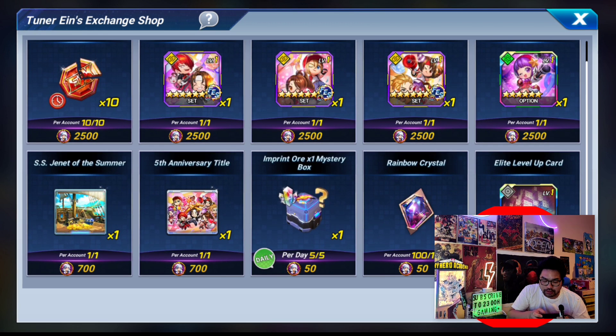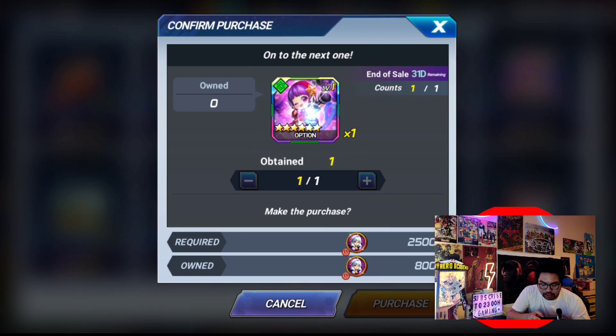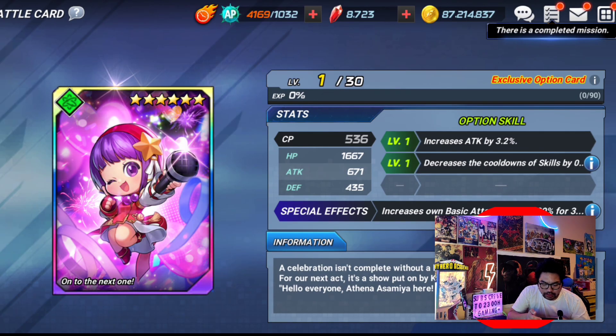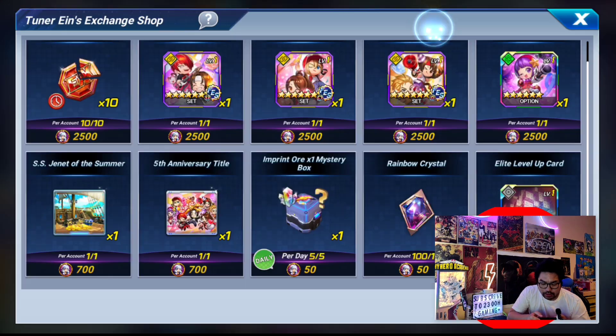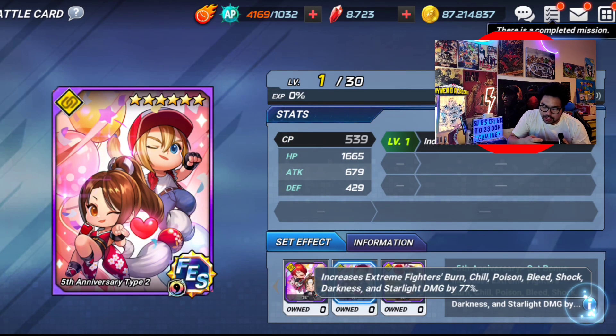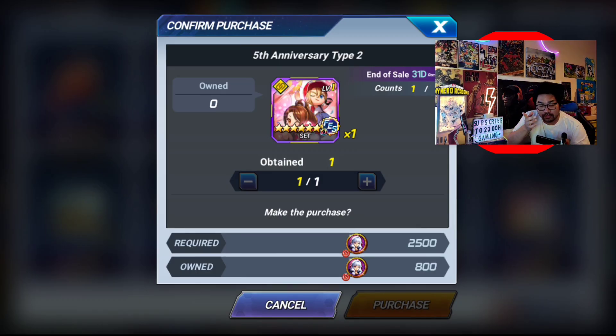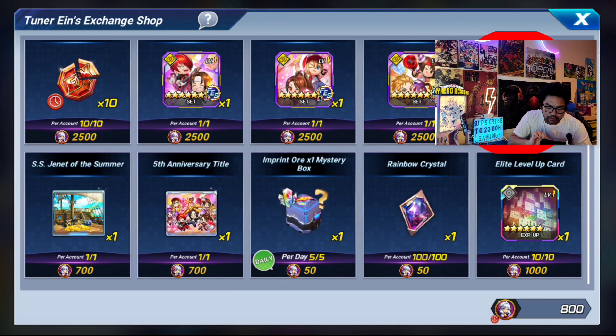You can also get rainbow crystals here so that you can change the element of the EX memory. I suggest if you're trying to get an EX memory, focus on that first, then focus on the rainbow crystals, and after that you can get the card sets — the option cards and collection cards. My suggestion is just get the EX memory recipe and then get the rainbow crystals to exchange the color of the EX memory.